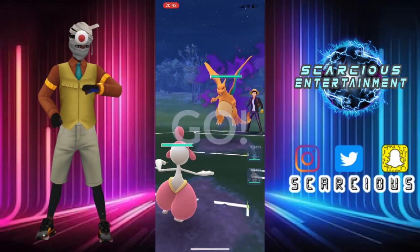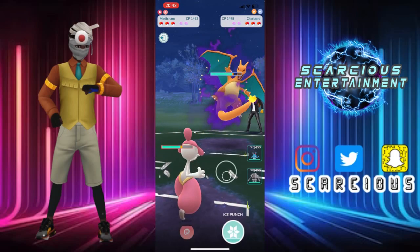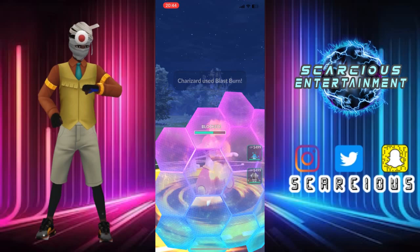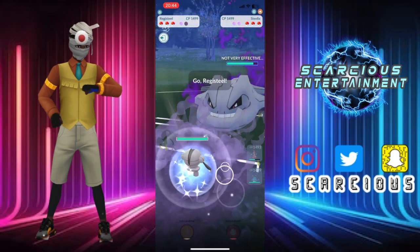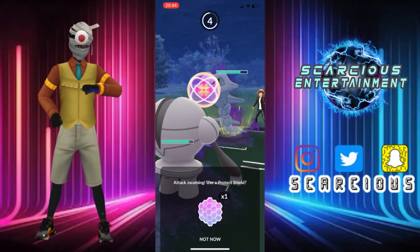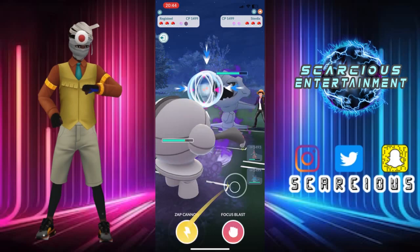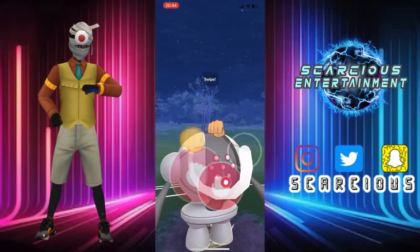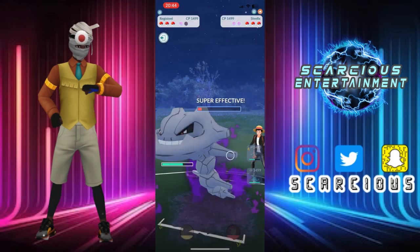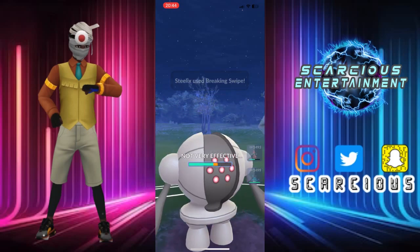We've got Charizard — okay, we don't fancy this matchup, but we're sticking around for now. We're gonna show it up and see if we can grab a shield. They decide to dip out instead, which is fine by me, because they swapped into Steelix. So we're in with our Registeel — this Steelix isn't going to be able to do much against Registeel unless it's running Earthquake. But they throw Breaking Swipe and we are throwing Focus Blast which will definitely do some big damage. They're throwing very early, so we already know this is not Earthquake — we can just Lock On down.